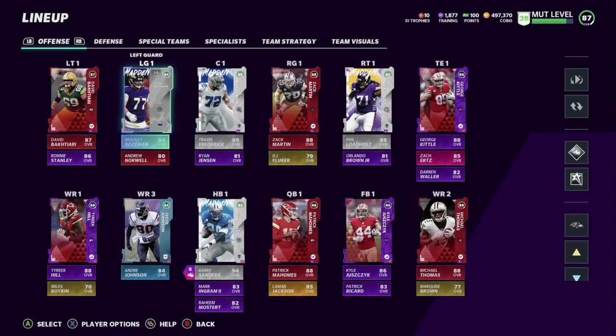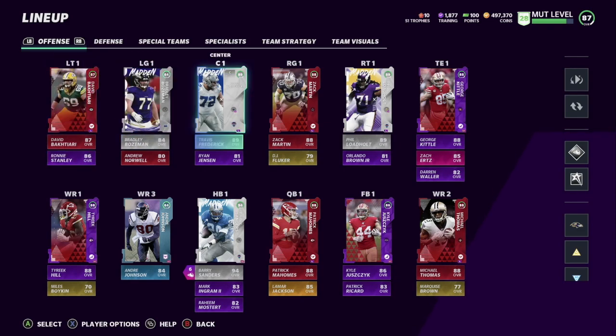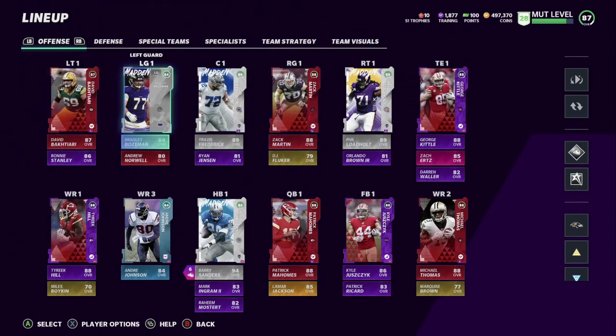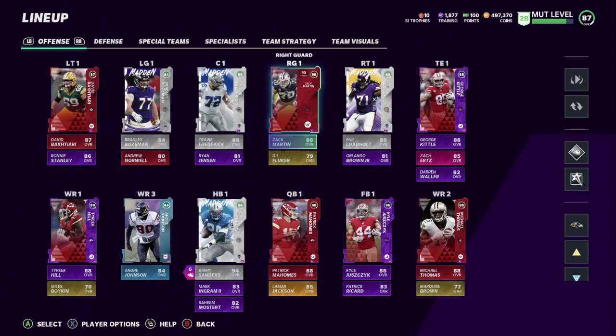We got David here at left tackle, Ronnie Stanley backing him up. We got Bradley here still, and we do got the new Travis Frederick. Now the reason I haven't upgraded the left guard is because legends should be dropping when the game launches — so keep that in mind. Some of these players are probably not going to be as desirable. Legends usually start around 89.